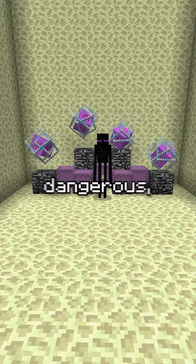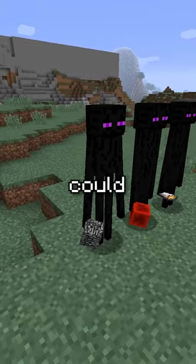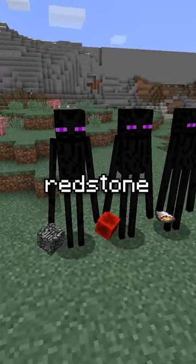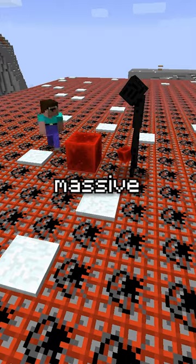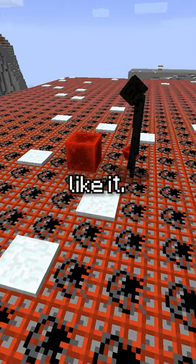Even though Endermen can be dangerous, one old bug made them a truly destructive threat — they could originally pick up anything, including redstone blocks, bedrock, and even lava sources. Meaning these slender purple men could cause a massive TNT explosion just because they felt like it.